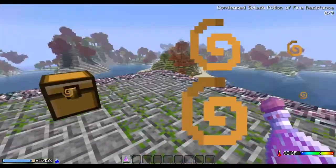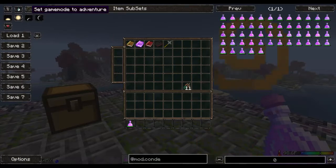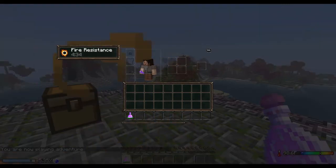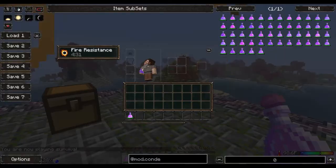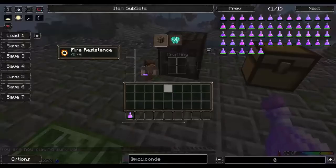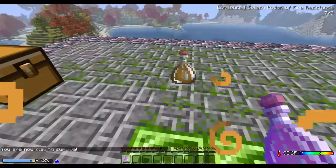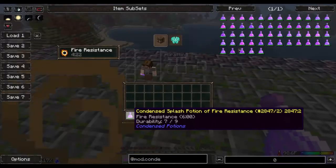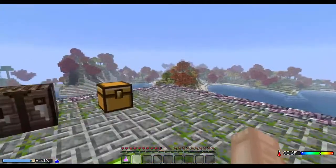Here we go. Now if I get myself out of Creative Mode, you can see I have Fire Resistance now for a little over four minutes. Actually, I'm in Adventure Mode. And as you can see, it still says eight out of nine. Use it once more — seven out of nine. I think it just didn't use up that one time because I was in Creative.